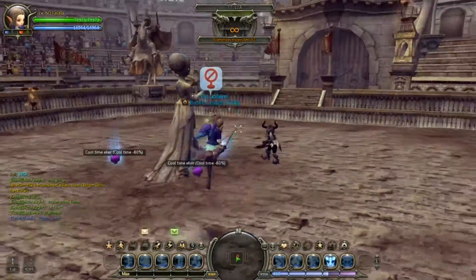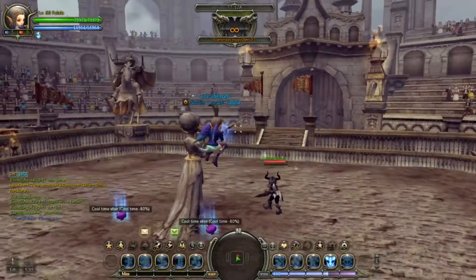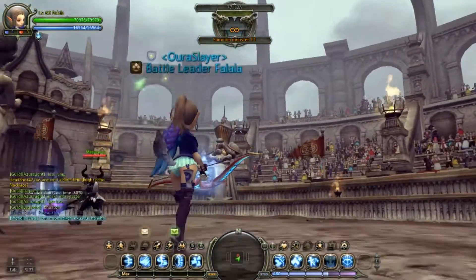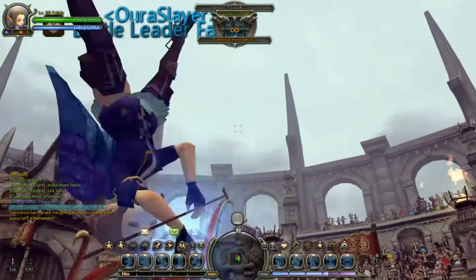Hello everyone! Welcome back to L2A. This is Falalike here and today we'll be taking a look at Spirit Shot. For those of you who are wondering, Spirit Shot is this skill right here, at the top tier of the tree for the Acrobat class.